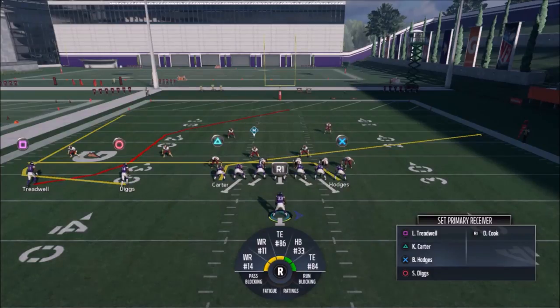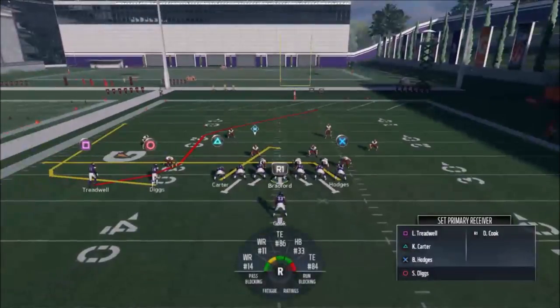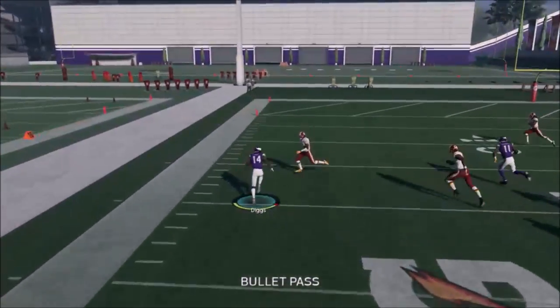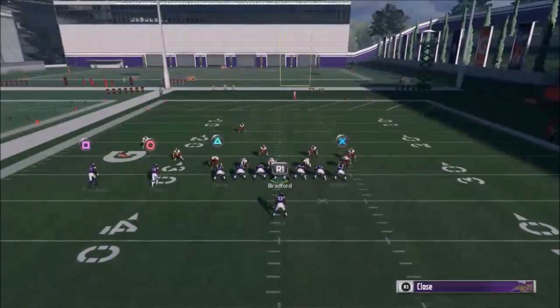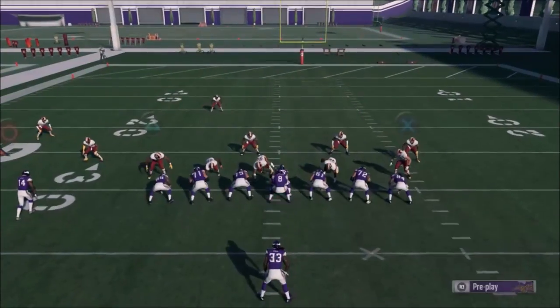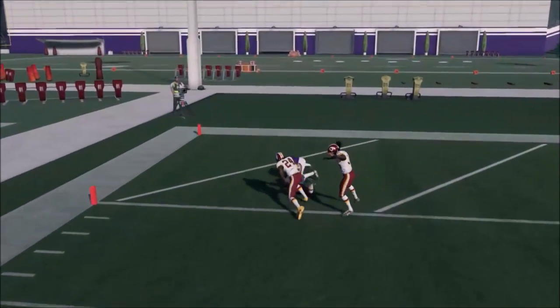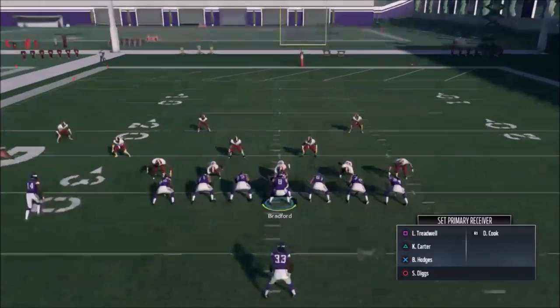One of those three guys will be open every time, guaranteed. This play looks like I'm running from the center of the field, but I'll show you — I can run this from the short side, it doesn't matter. Let's respread the ball and make our quick adjustment. I pass lead to the outside, and he's open right underneath. The second I saw that guy go in, I go outside — it's a real simple read, just reading what that guy in front of Diggs is doing.